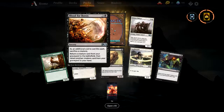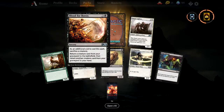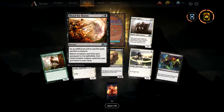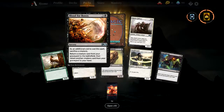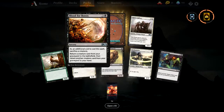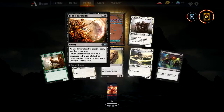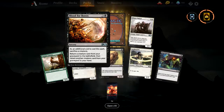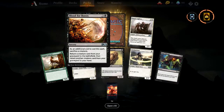Blood of Four Bones — sacrifice a creature as an additional cost to this spell, return a creature card from your graveyard to the battlefield, then return another creature card from your graveyard to your hand. So that's reanimation of big creatures you can't cast. You could basically play a black discard-reanimate deck with the elemental creatures and just use these spells to put them onto the battlefield without casting them.